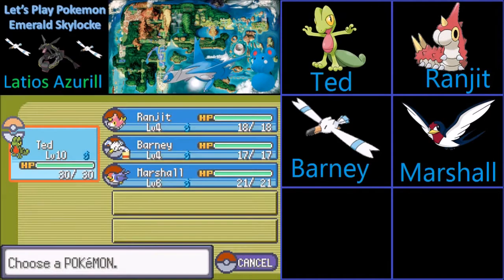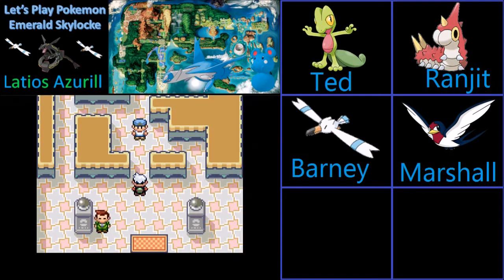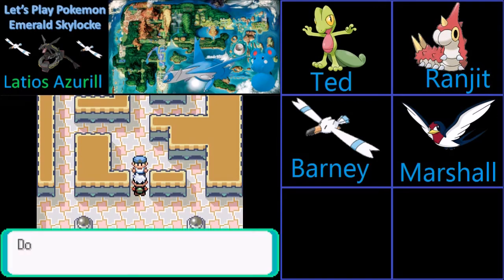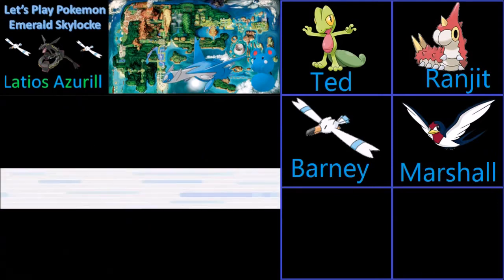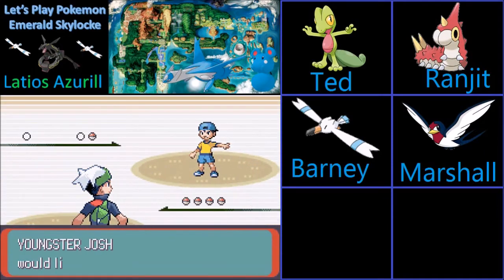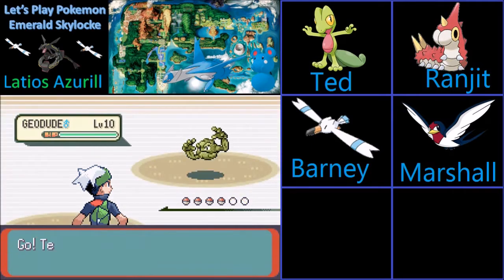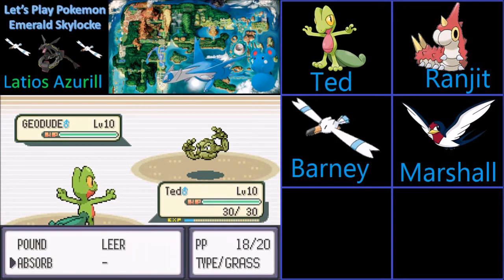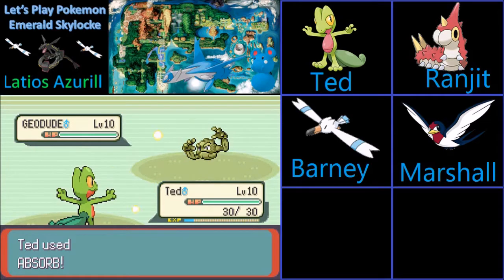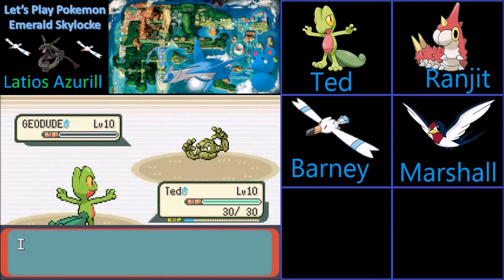There are a few gym trainers we're probably going to want to battle, so let's battle them, because why not? Don't take these gym trainers lightly. Now that Geodude — I know Absorb has a low base power, but it's a quad weakness, I can't imagine it living that. And a crit! That's a dead Geodude!